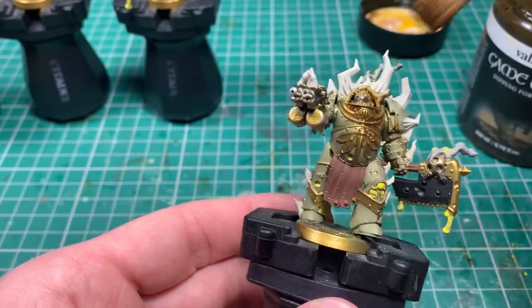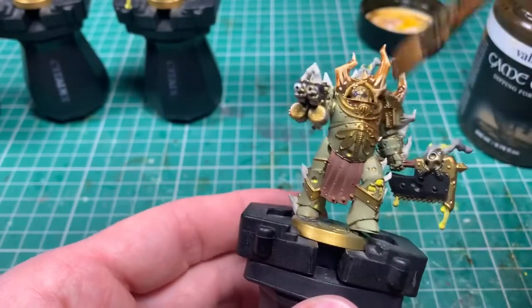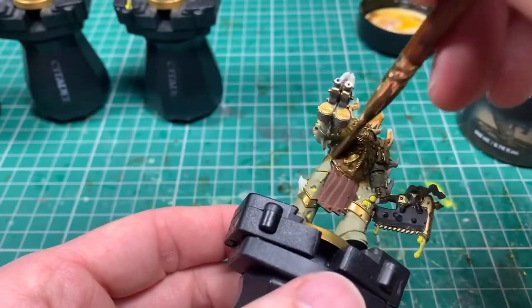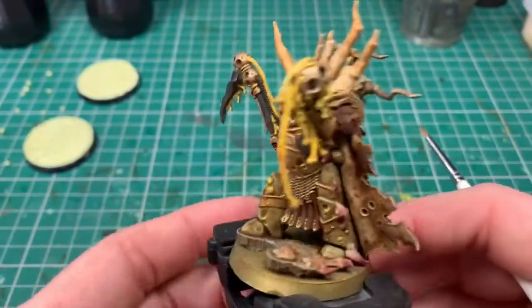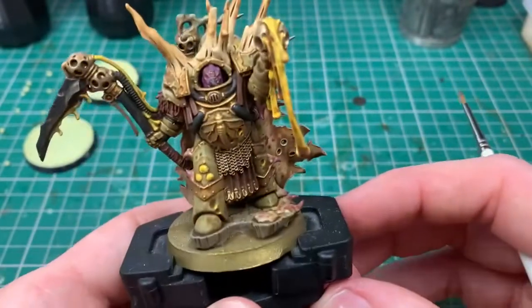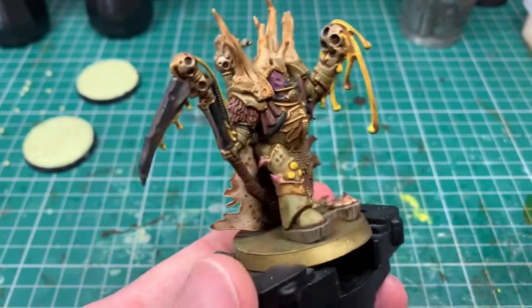When it's thoroughly dry it's wash stage. My favorite wash is the Vallejo Game Wash — it's a sepia wash that comes in a big pot, nice and cheap — but any sepia or shade wash will do. You don't want to use a red or pinky wash like Reikland Fleshshade as it'll make them too pink. What I'm trying to do here is dirty it down, pull all the colors together, and make it unified. Washes are great for that.